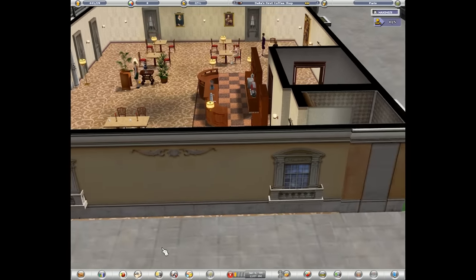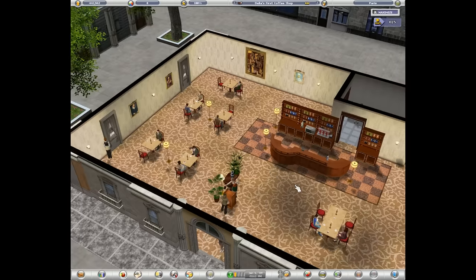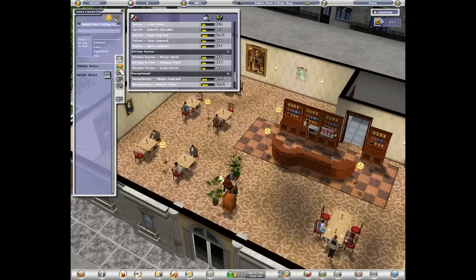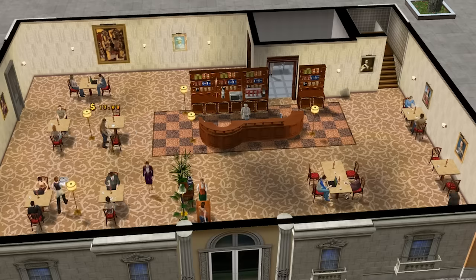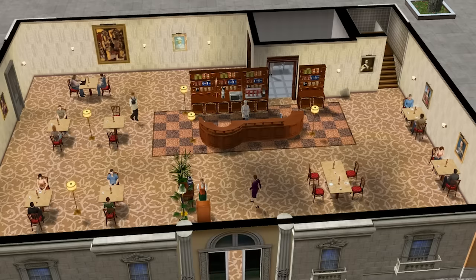Downstairs, things are business as usual, though I did have to hire a new captain after basically every customer complained about the first one. Now that things are more or less set up at D'Elia's, we can just watch our customers enjoy our shop. It looks like we're doing pretty well, actually. Although I'm still confused about where we fall on the coffee shop-restaurant spectrum, we're definitely not short on customers. At this rate, the only thing that could stop D'Elia's first coffee shop is divine intervention. Oh my god, what is going on? Did we get nuked? Is this the rapture?